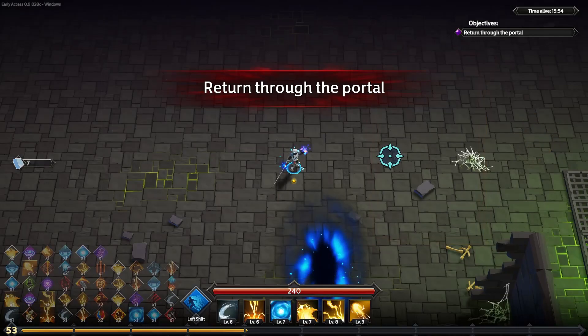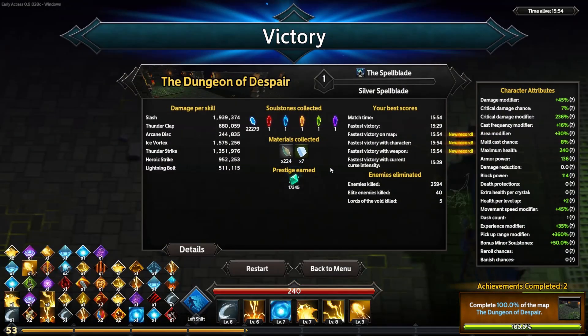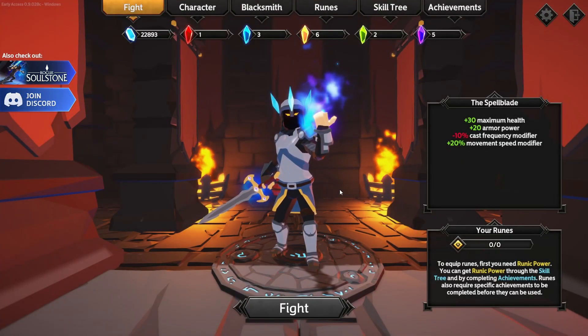We won! Holy moly. Ice Vortex and Thunder Strike did so much damage — that makes sense. Heroic Strike was about to crack one million damage, which sucks because there are achievements for finishing maps in under 15 minutes. With a little more meta progression we'll be able to get those done.